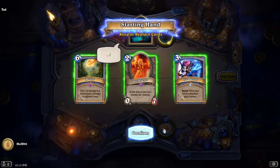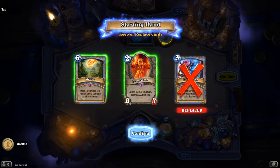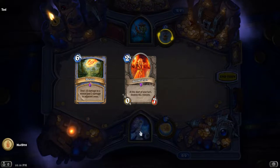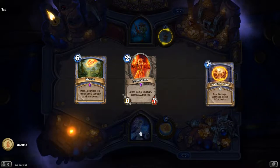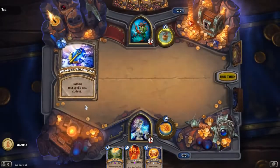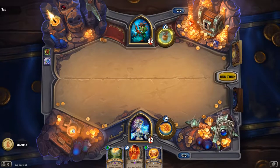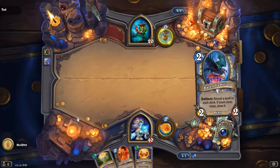Doomsayer is really good. Also keep Meteor. Iceberry — well, we don't need to kill him, we just need to stay alive, so Iceberry isn't bad either. The basic strategy against Tad is to take all his minions out and not let him get any damage to his face.